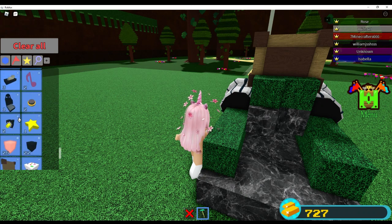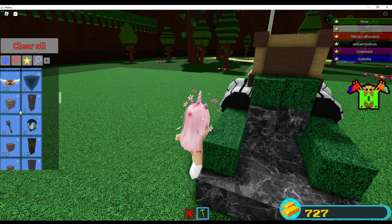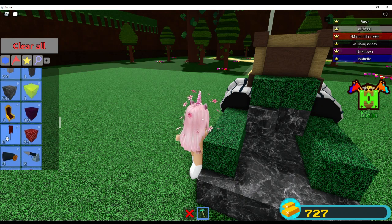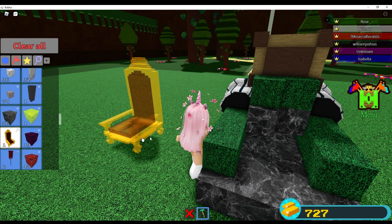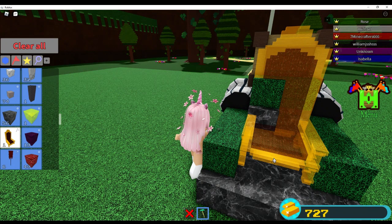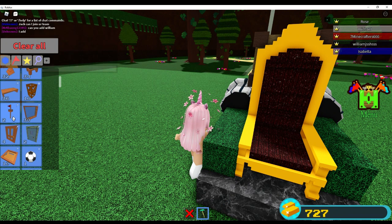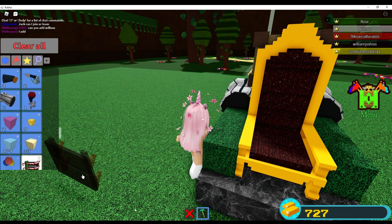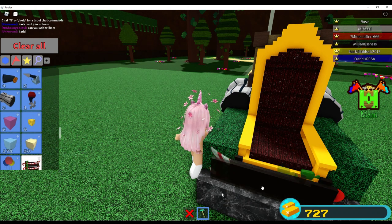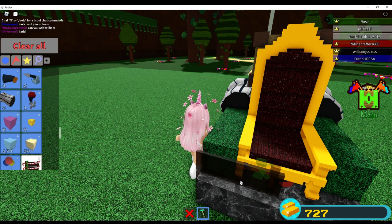Now I have to find the queen throne again. Actually, before I do the queen throne, I think I have something from the holiday event. Not here — where is it? Where is the queen throne? Here is the queen throne. And where's the thing from the holiday event that I had? It's like a gate thing. Oh, here it is. I should rotate it — exit and enter.